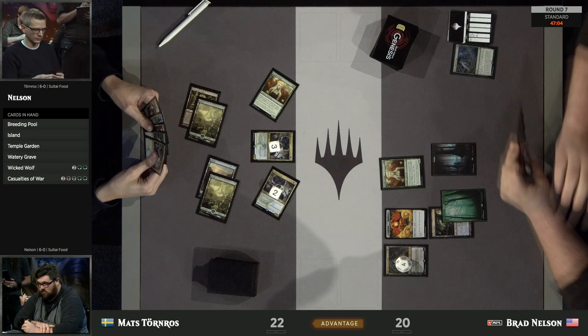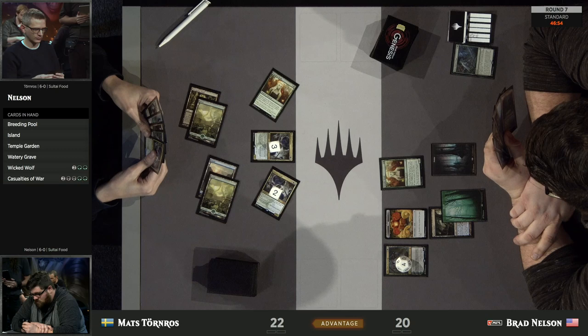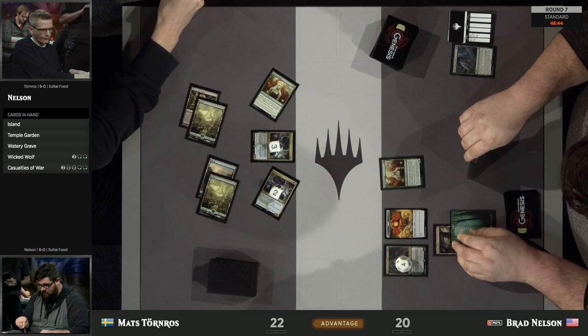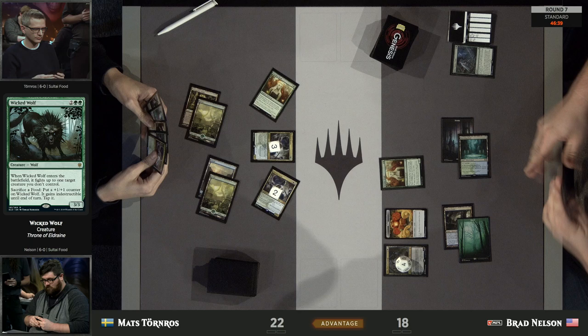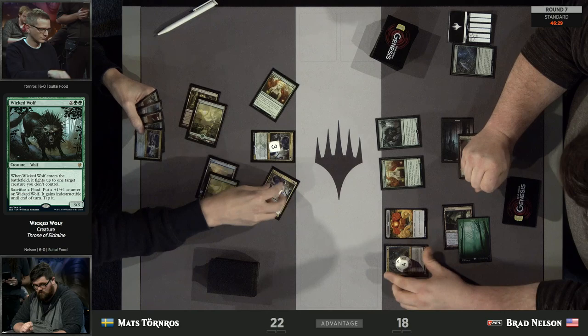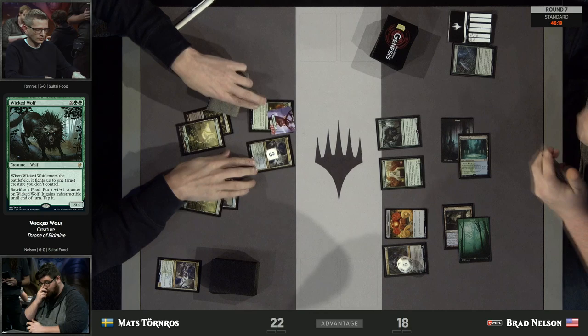Brad is really looking for some interactive pieces, and the deck does have a good amount of those — multiple copies of Vraska, four copies of Noxious Grasp, along with Wicked Wolf, which would be very strong here. You can hear the judge pop in and encourage the players to play at a speed commensurate with finishing the match on time. These matches can go long — a lot of answers and permanents left over that don't necessarily have a way to punch through.